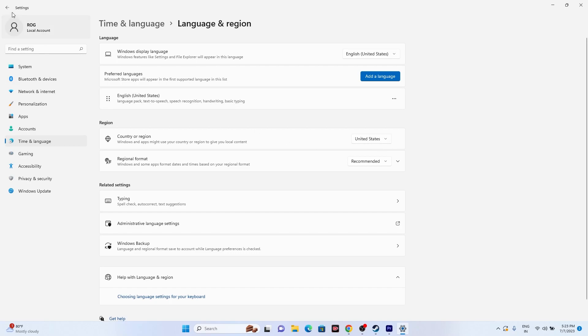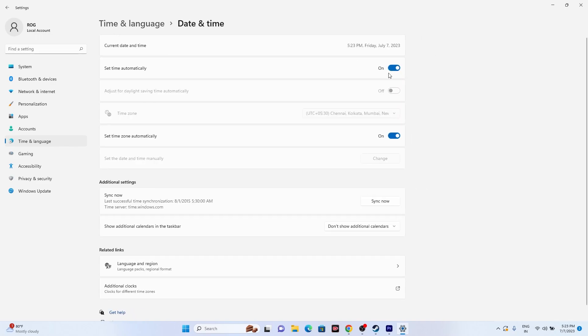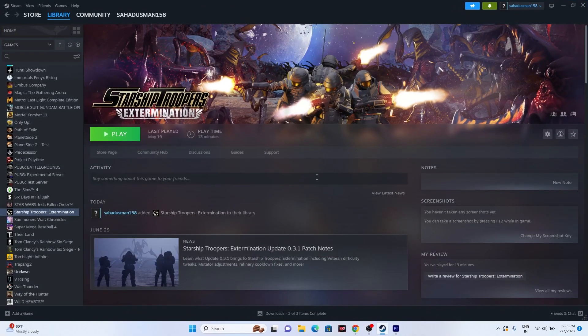Also make sure the date, time, and time zone are set correctly, and that the time has synced successfully. Once all these settings are correct, go back and try launching the game. If it's still not working, move to the next step.